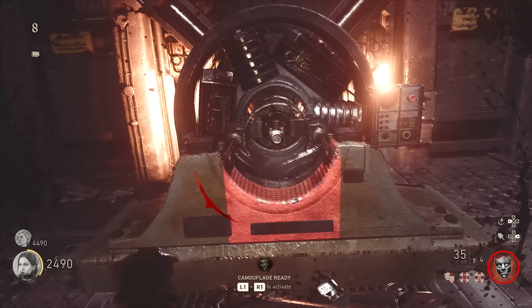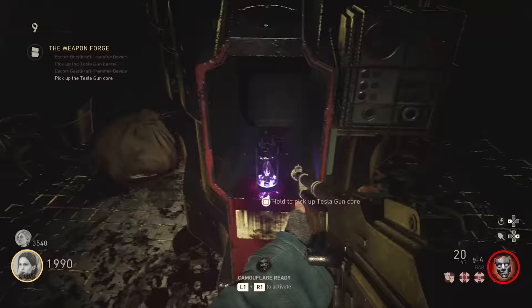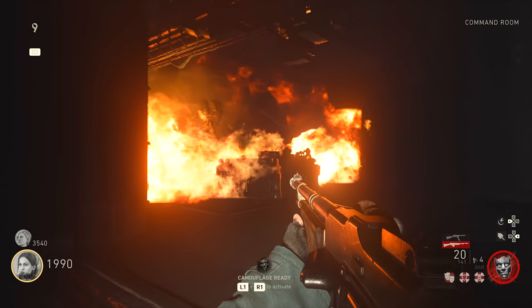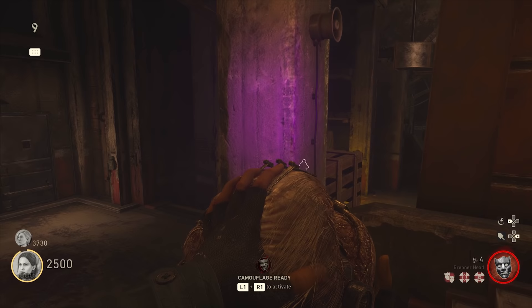Once you've grabbed the Tesla part from the first machine, the Geistcraft device will go back to the middle of the command room and start working its way in the other direction. Follow it again, fill it with souls, and once it gets to the end you'll get another Tesla part from the second machine after about 30 seconds. You'll then be able to go back up to the command room and kill a flamethrower zombie — a Brenner — that's going to spawn in up by the Tesla build station. Once you've killed it, it will drop its head, which is very useful for Tesla upgrades, the casual quest, and the main quest.